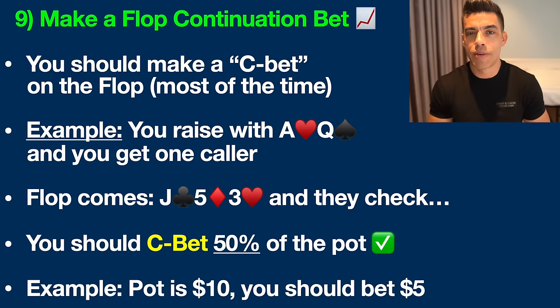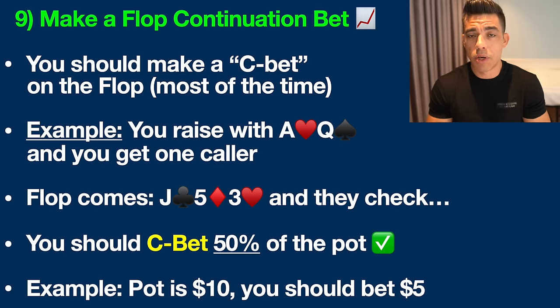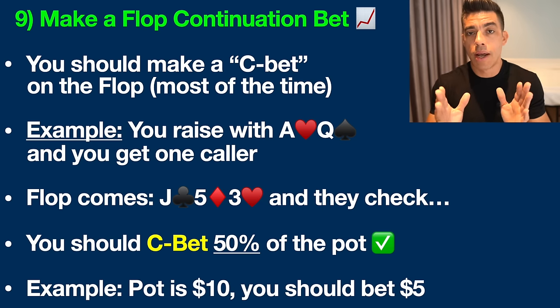Counting down from nine to one, here we go. We're going to talk in this video from the flop, turn and river. The flop is the first three community cards that the dealer puts up on the table. The turn is the fourth card the dealer puts in the middle and the river is the fifth card. I'm going to give you examples for every single strategy in this video.